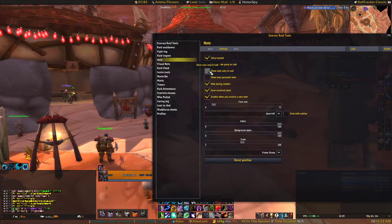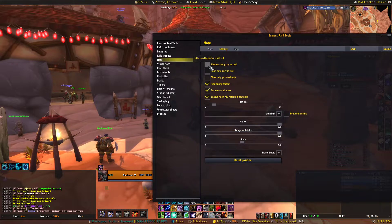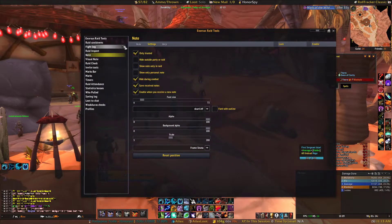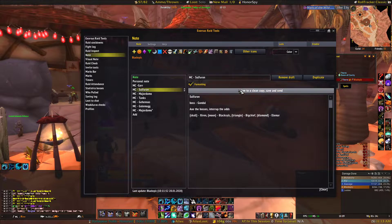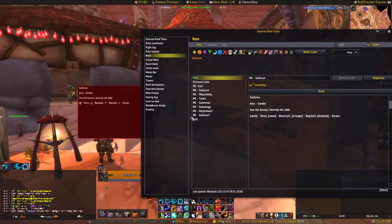Going into settings, you can check 'hide during combat' and it will automatically disappear during combat. If you don't want to see notes from people using the same tool, you can set it to trusted people only - meaning only officers can send the notes. You can change the font size, the background, everything. This is the main reason we want to use this - it will save a lot of time since I only need to fill it in once.